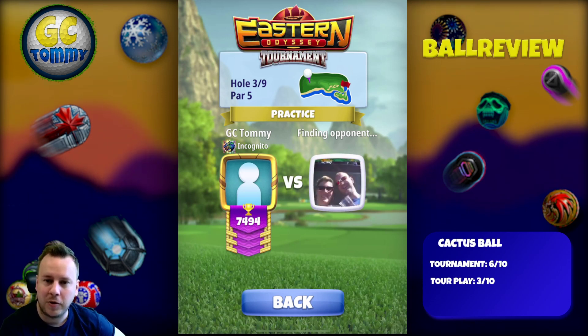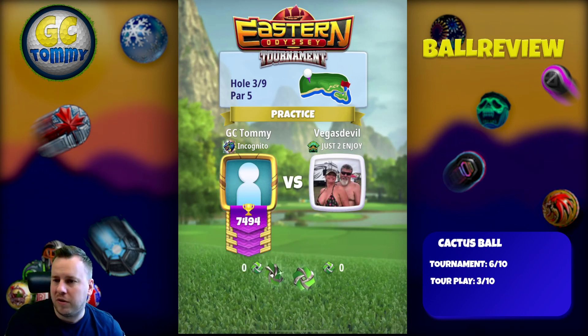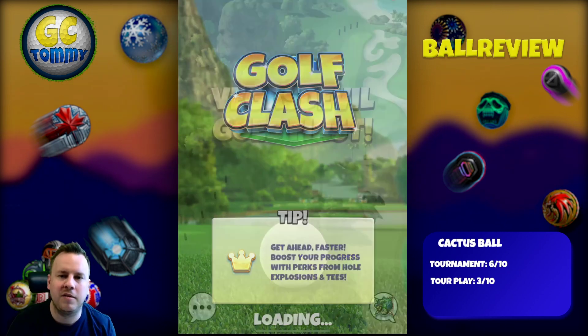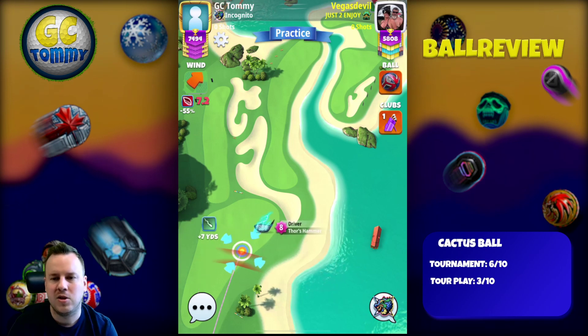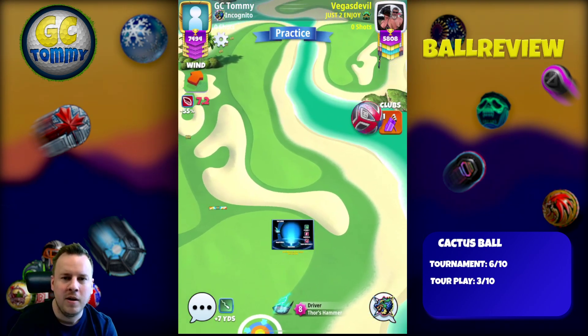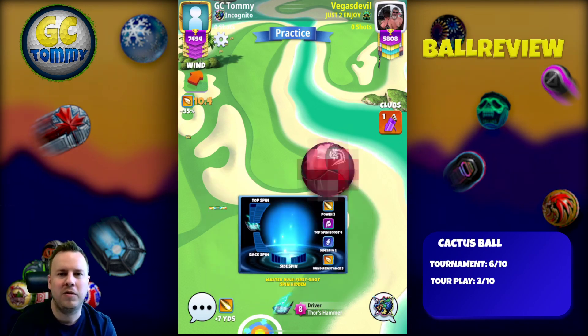Before we do that, make sure to sign up on Patreon — we have packages for the Eastern Odyssey tournament, the current Wells Fargo Championship, tour play guides, and more. Something for each and every one, link is in the description below.